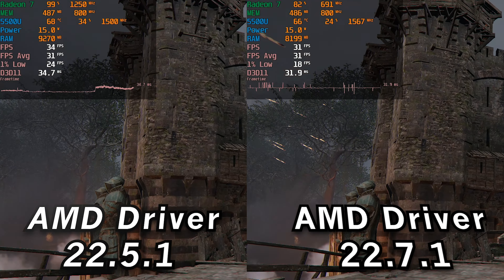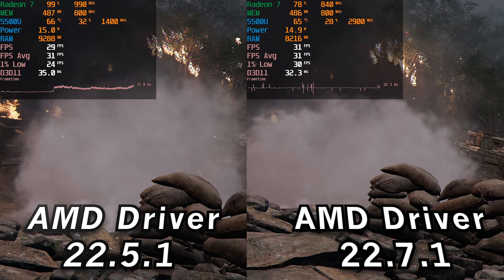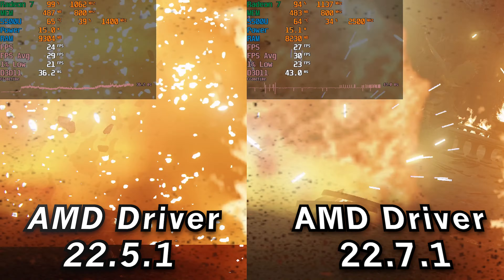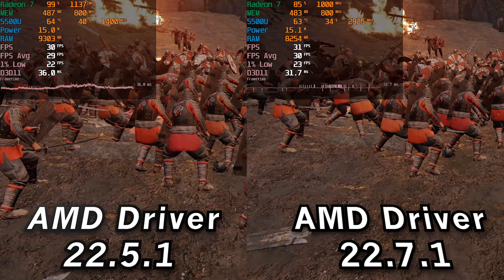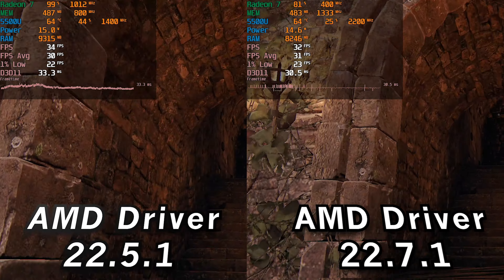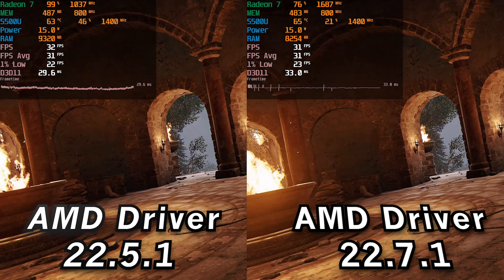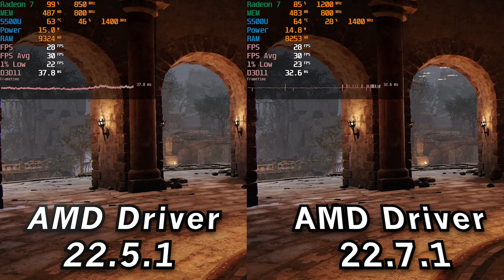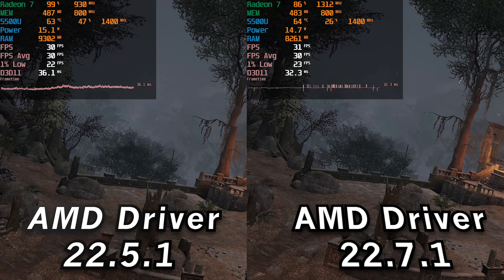Moving on to another game I at first thought would have performance regressions, but it levels out — and that is For Honor. Running at the lowest in-game graphics settings with the stock 15-watt TDP, performance is very similar between the two. There's a slight FPS improvement maybe with the new drivers, but it's a margin-of-error thing where after multiple runs they sometimes end up practically identical. So there really doesn't seem to be any noticeable or measurable gains at the stock 15-watt TDP.